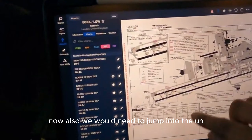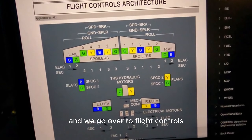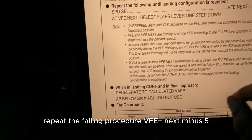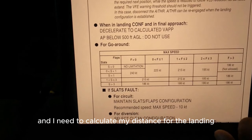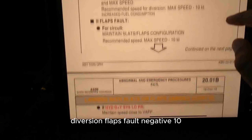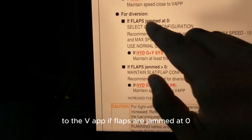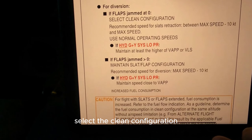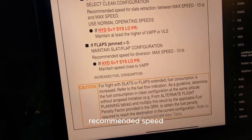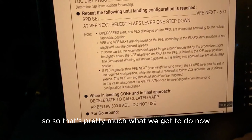We would need to jump into the QRH of the Airbus A320 and go into the abnormal procedures, then go to flight controls and landing weight with slats or flaps jammed. As it says, repeat the following procedure - VFE next minus 5. I need to calculate my distance for landing. If it's a slats fault, maximum speed is negative 10. Diversion flaps fault negative 10. The green or yellow system should maintain close speed to the VAPP. If flaps are jammed at 0, select clean configuration. If flaps and slats are jammed at greater than 0 - which they are, they're in the 1 position - recommended speed for diversion is maximum speed minus 10.